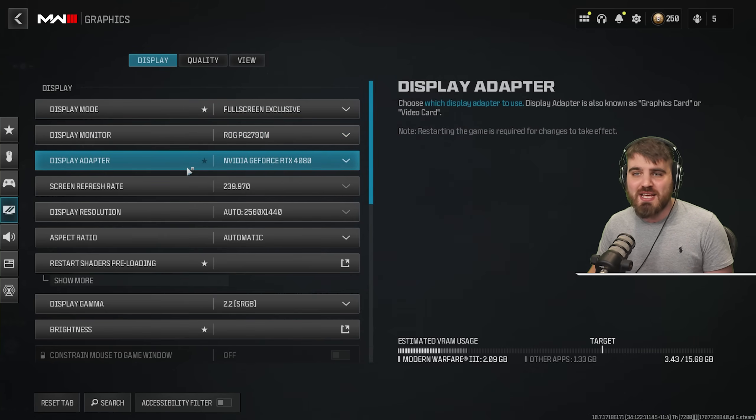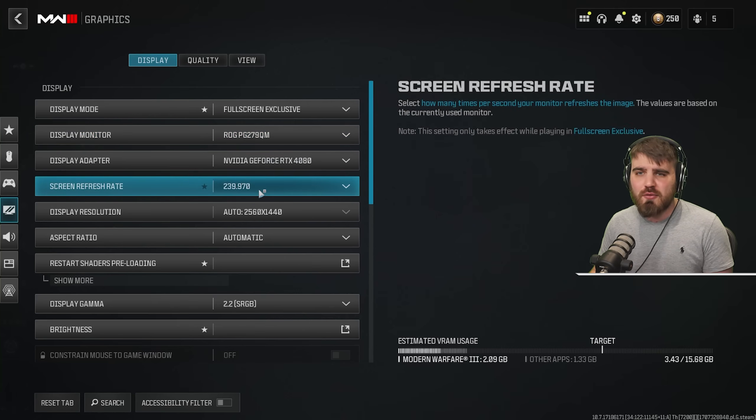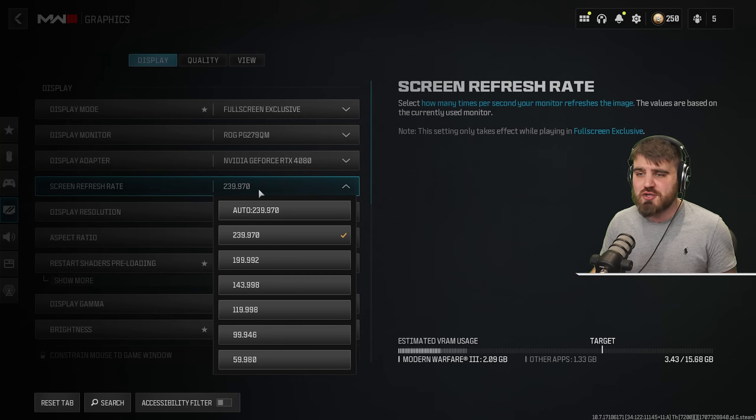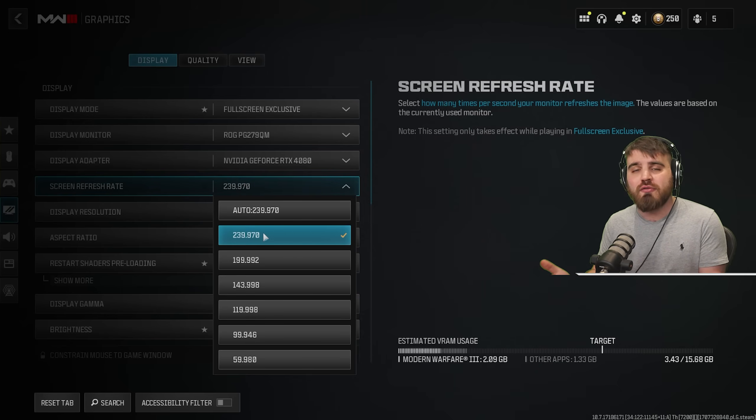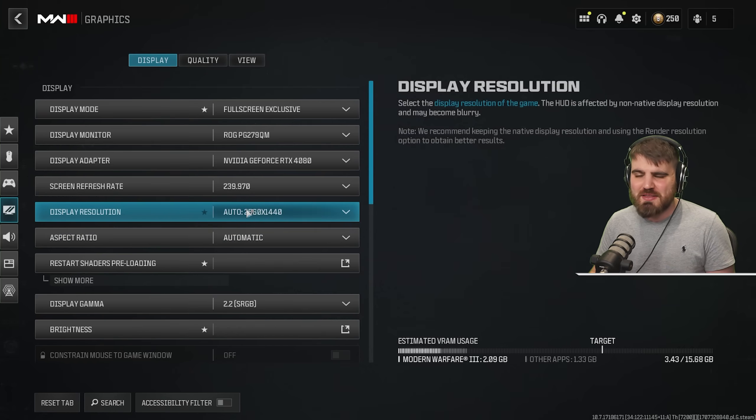Below that, display monitor and adapter — make sure these are both set to the correct monitor and GPU in your system. Then screen refresh rate: set this to the number nearest to your monitor's refresh rate. I have a 240Hz monitor, so 239.97 is nearest to me. Why these numbers don't round to correct values I do not know, but just pick the nearest one.